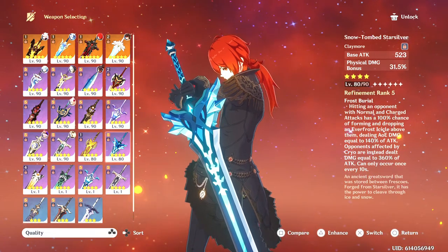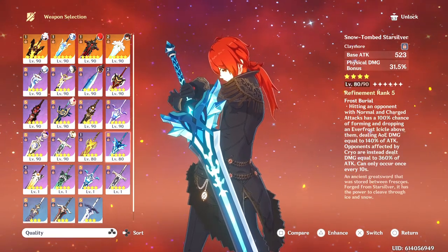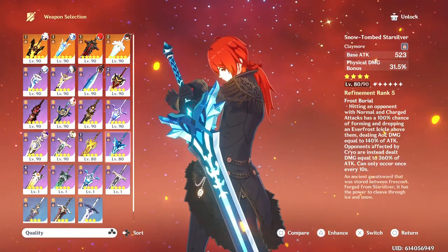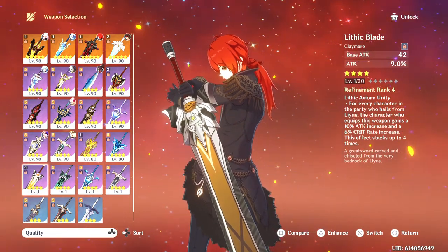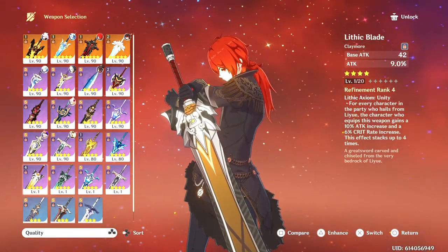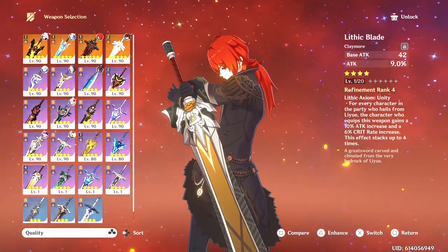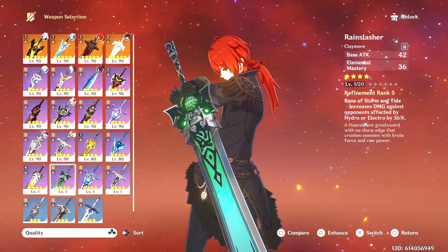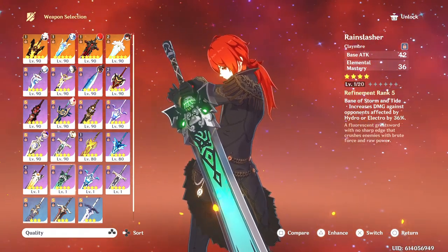Snow Tomb is similar to the Song of Broken Pines discussion — it's a physical one, so I would probably skip this unless you're planning to build her as physical with no other options; it is a Dragonspine craftable. She's not a Liyue character, so the Lithic Blade's passive won't really help unless you team her up with two or three Liyue characters. And she won't make use of the Rain Slasher because the passive is not suitable for her Pyro situation, and Elemental Mastery doesn't work for her.